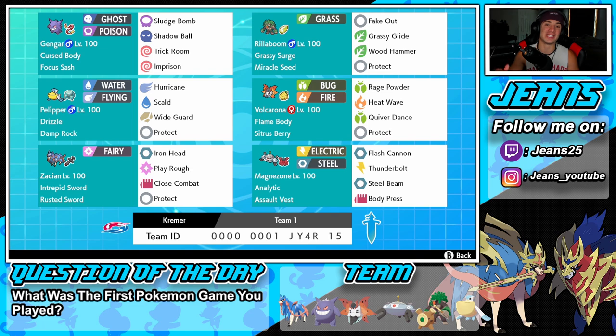Right next to Gengar is the one and only Rillaboom - that's all I need to say, you guys already know the moveset, the item, the ability. Middle left is going to be Pelipper. Pelipper is a little weird on this team but he's here for weather control - we got Drizzle and the Damp Rock with him, Hurricane, Scald, Wide Guard, and Protect.